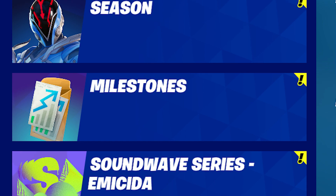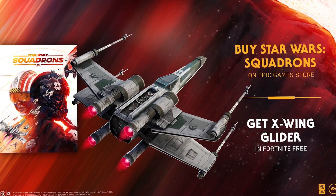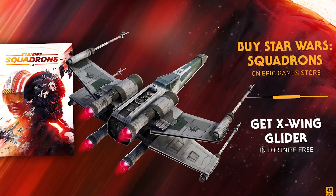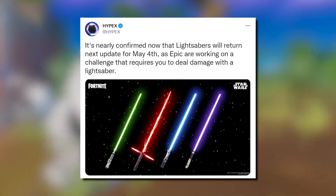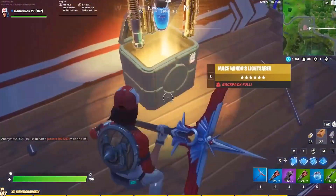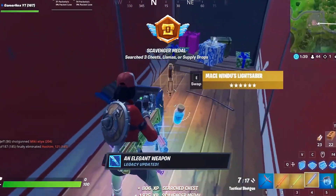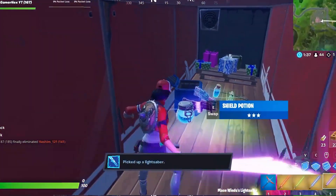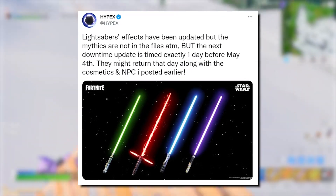There are new limited quests you'll be able to complete and unlock free rewards for, similar to last year's event. Currently, Epic has worked on a new quest to deal damage with your lightsaber, with the addition of the lightsaber chest also being updated — guaranteeing you multiple different lightsabers to choose from. This also confirms their official release being on May the 3rd with the V20.30 downtime update.